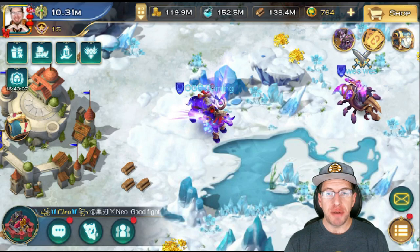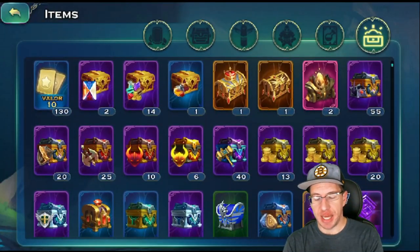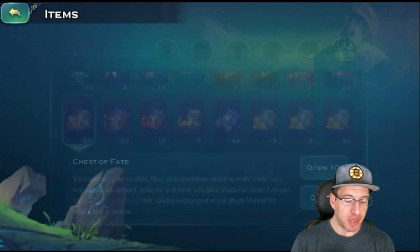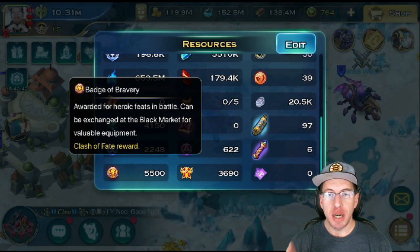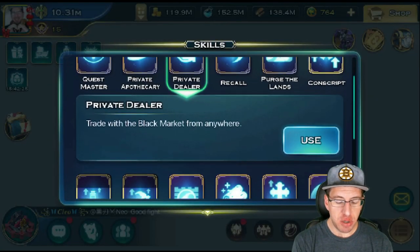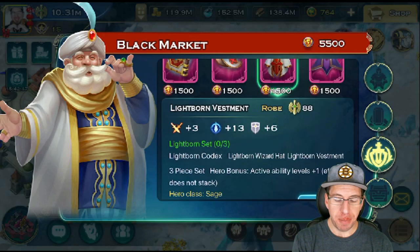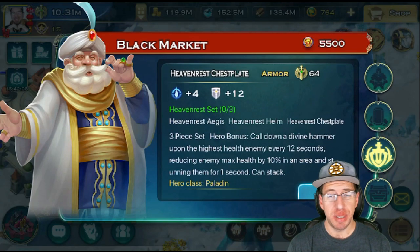The last type of sets we're going to cover is the Clash of Fate sets. To get them, you need to be in a house that participates in Clash of Fate, or you yourself participate. You will get chests called Chests of Fate, which you open to receive a currency called Badges of Bravery. It requires 4,500 Badges of Bravery to buy one full set, or you can buy it one piece at a time for 1,500 Badges of Bravery per piece. To access that, you go to your Black Market and select the Clash of Fate tab. Be very careful when purchasing — you do not want to misclick and buy the wrong pieces because it takes a while to accrue Badges of Bravery.